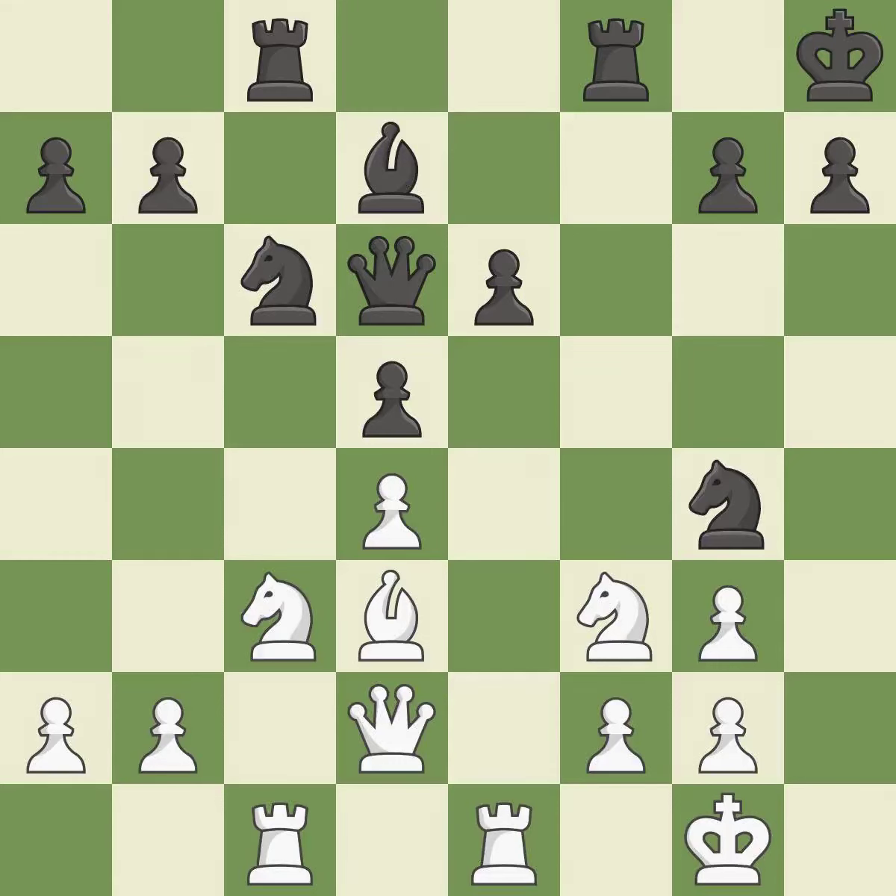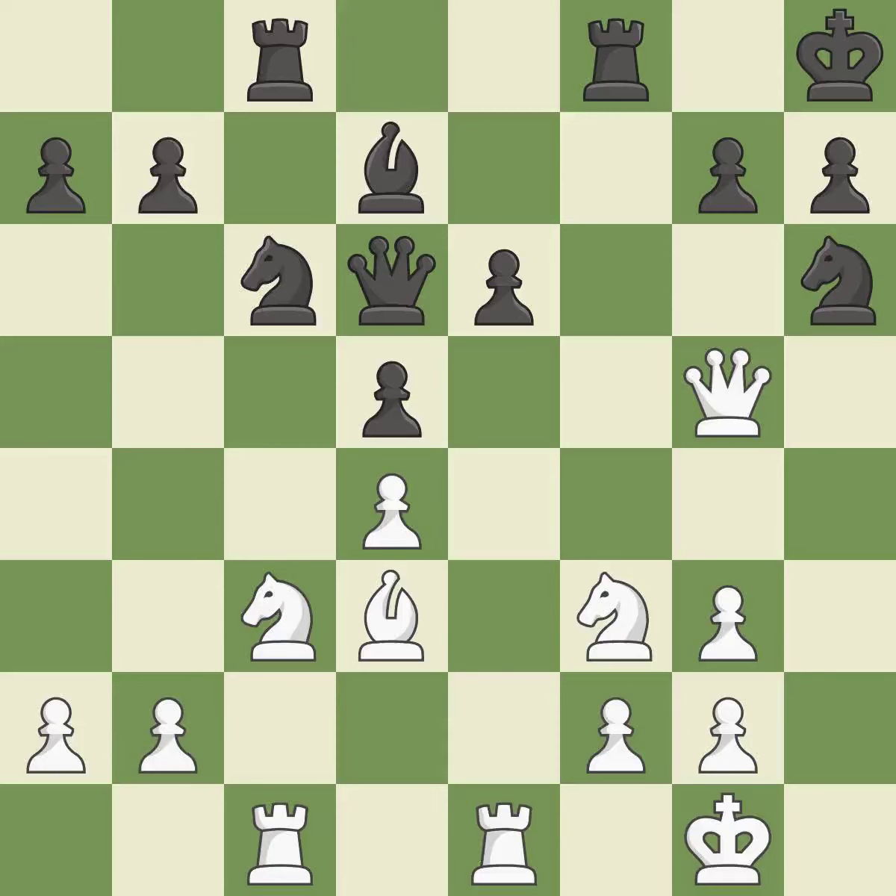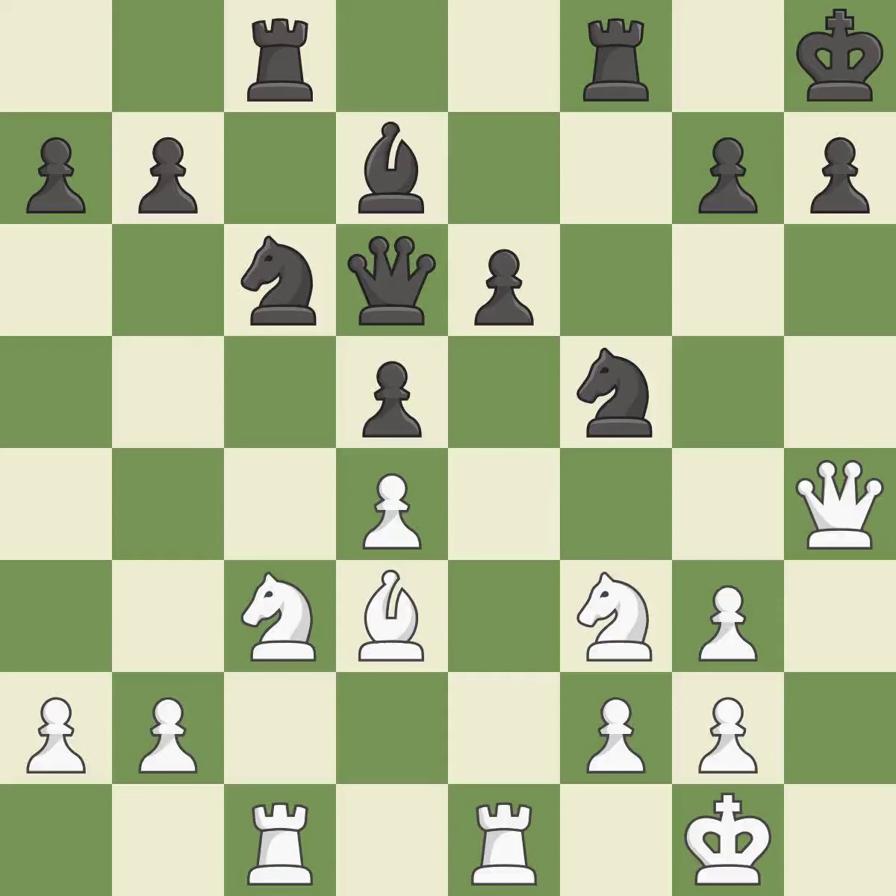That's good. This threatens to create a passed pawn. This allows the opponent to win a tempo by threatening a knight — it is an inaccuracy. By posing a threat to a knight and compelling it to flee, this wins a tempo — it is ideal. The knight is brought to safety — that's good. While not a mistake, that is also not the wisest course of action. The knight can now control more squares as a result. This misses an opportunity to move a queen to safety — it is an inaccuracy.